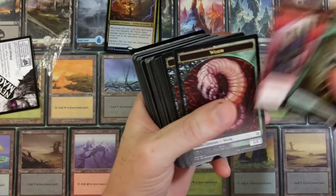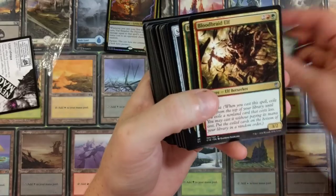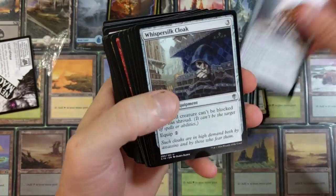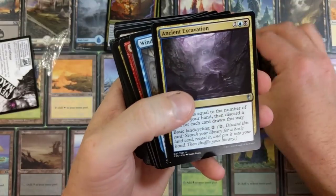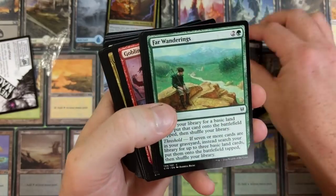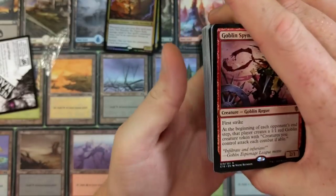Then we got some tokens — Goblins, Worms, more Goblins. We got some Elves, Satyr Wayfinder, Wall of Blossoms, Coiling Oracle, Spellheart Chimera, Gamekeeper, Bloodbraid Elf. Artifacts: Sol Ring — gotta love it — Fellwar Stone, Rakdos Signet, Simic Signet. Commander's Sphere, Whispersilk Cloak, Frenzied Fugue, Chain of Vapor, Rakdos Charm, Ancient Excavation.